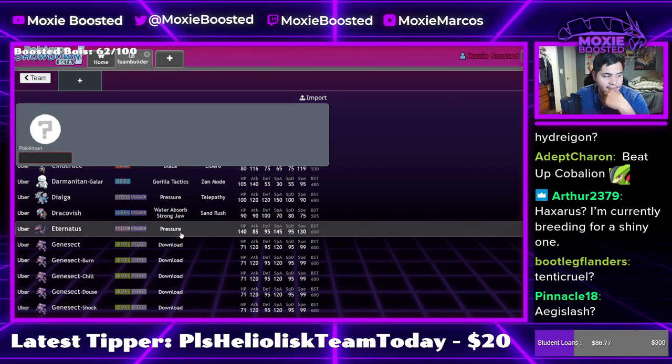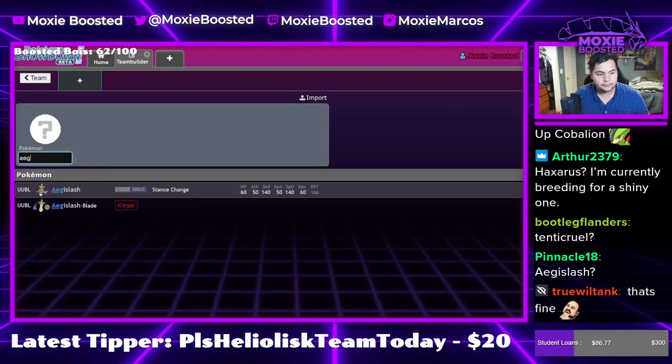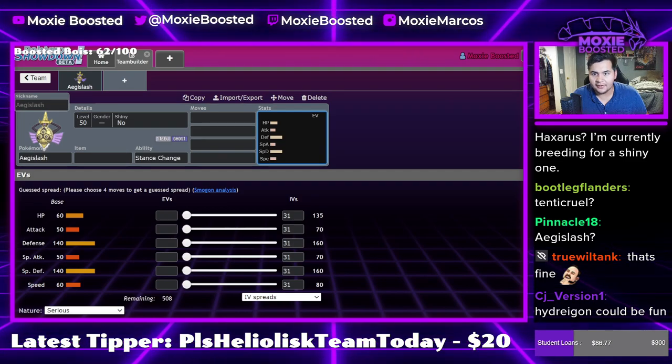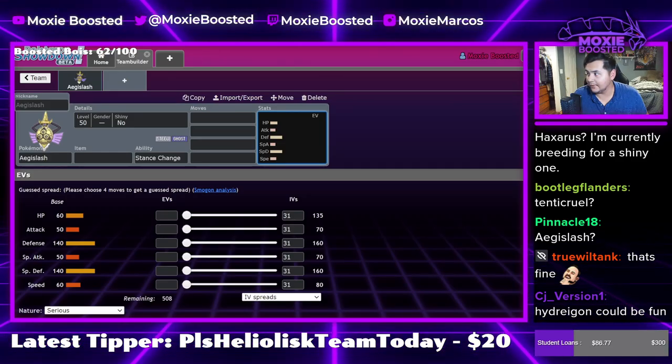Axorist — I'm currently breeding for a shiny Haxorus. Actually, I really want to build Aegislash. Let's do that. Aegislash is pretty cool, and it was actually historically very bad in previous Sword and Shield formats, so that's pretty exciting.